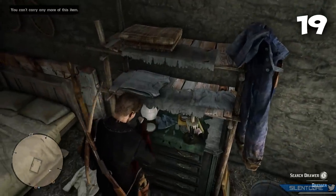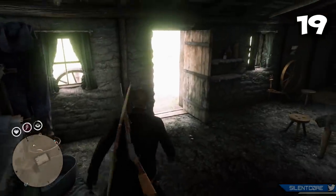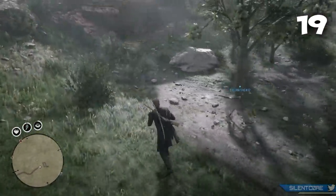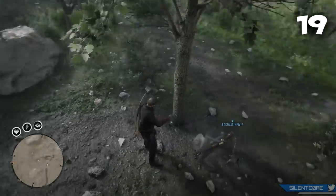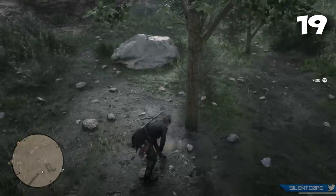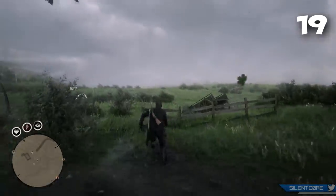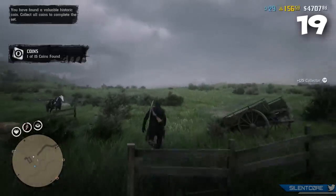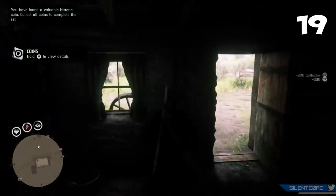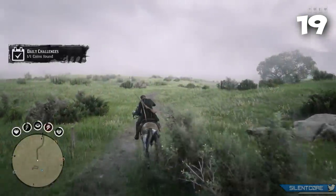Tip number 19: if you're searching for collectibles with friends, make sure you're using different collectible maps. If both of you use the same map — say you're both using the coin map — you'll most likely be assigned the same locations, which defeats the purpose of doing it together. So if you're with a posse, have one person open the coin map, another open the bird egg map, and so on to hit different locations. Also remind everyone to pull out their metal detector while traveling, since you can all share those hidden finds.